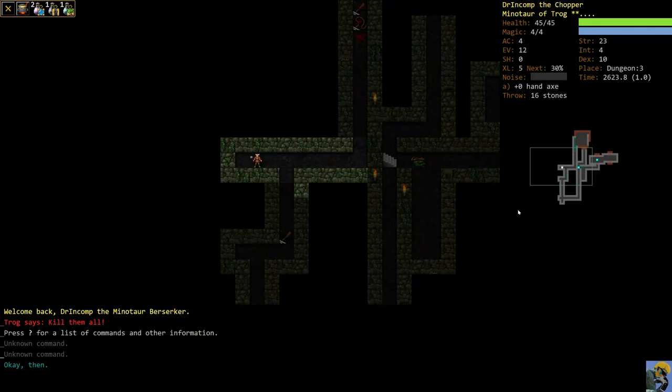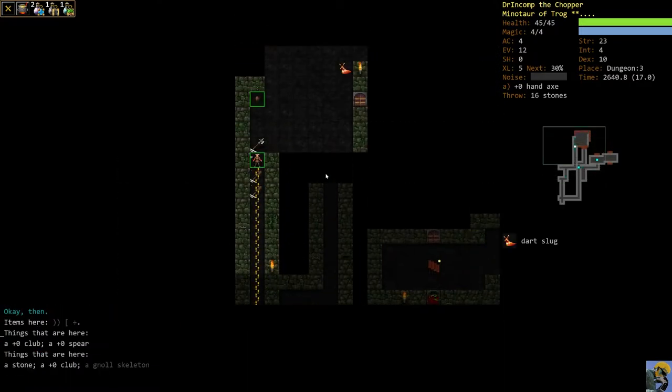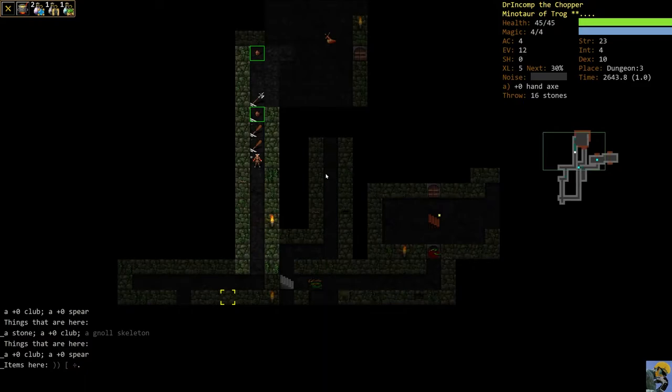I can see two staircases up on the minimap, so I'm going to push O and auto-explore. We took out a bunch of gnolls. I have 16 stones in my quiver that I can throw, but I'm walking this slug back — I don't want to get into a throwing contest with a dart slug. That enemy shoots magic darts at you and can do a pretty reasonable amount of damage, so I'm not going to out-DPS that guy from range; it's just a losing proposition.